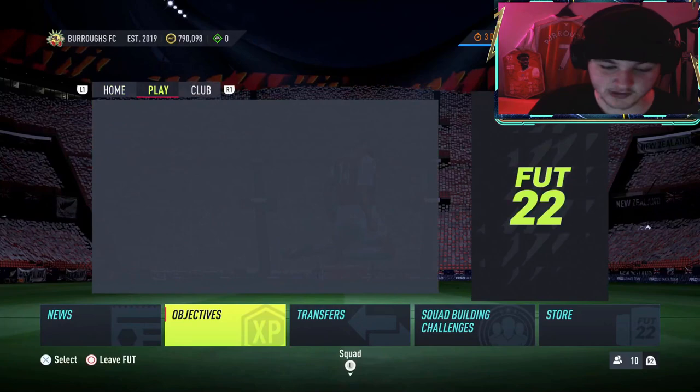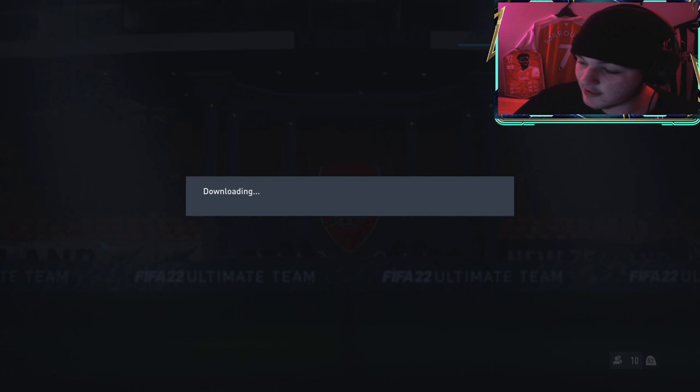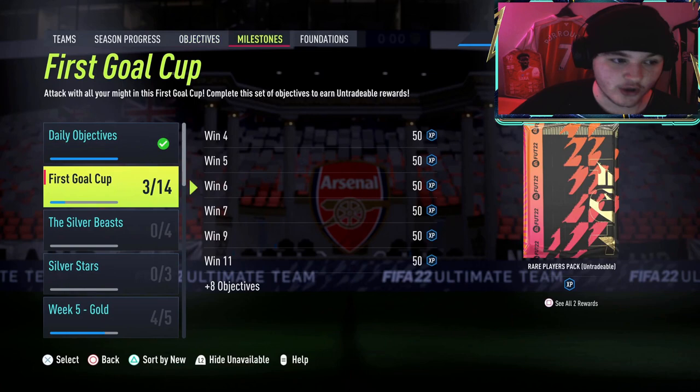To do it, press 'Play Your Friend' and choose which friend you want to play — it should show a list of all your mates. There was a server communication issue, which isn't surprising with EA. But basically, you press 'Play Your Friend,' choose the match — whether it's max chemistry or classic match, it doesn't matter, because the objectives count in any foot game mode.